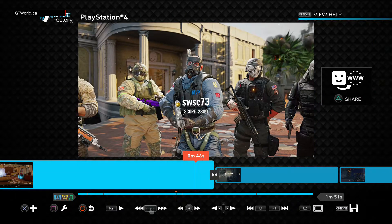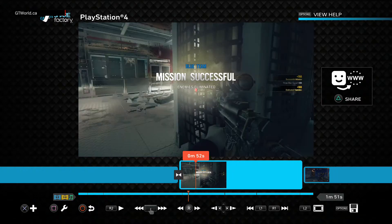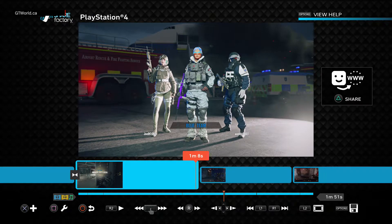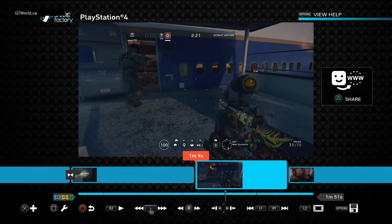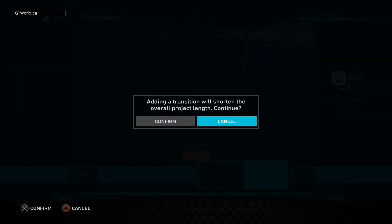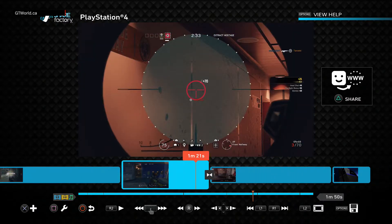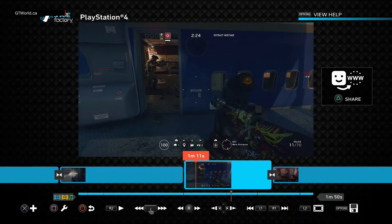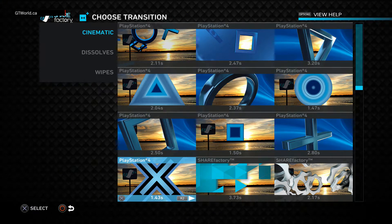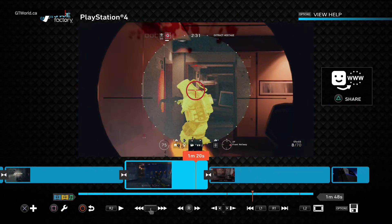We're going to go play and look back at what it looks like - pretty fancy. Now we're going to add another transition. We're still in the same menu. Add Transition, the 1.43 one to keep it consistent. It added at the end there but I actually want it here, so I'll move back until I'm touching this clip, Add Transition, 1.43, yes. Now I should have a transition all the way through.